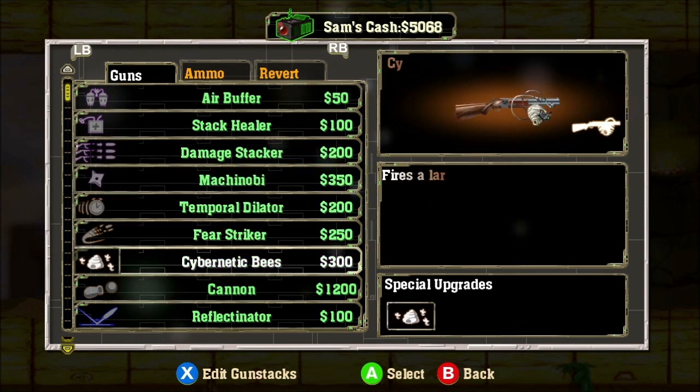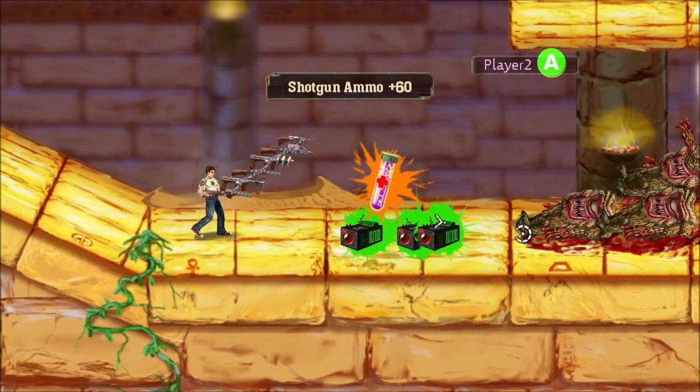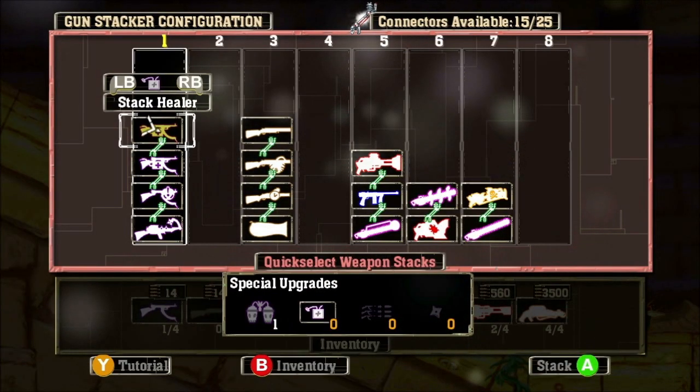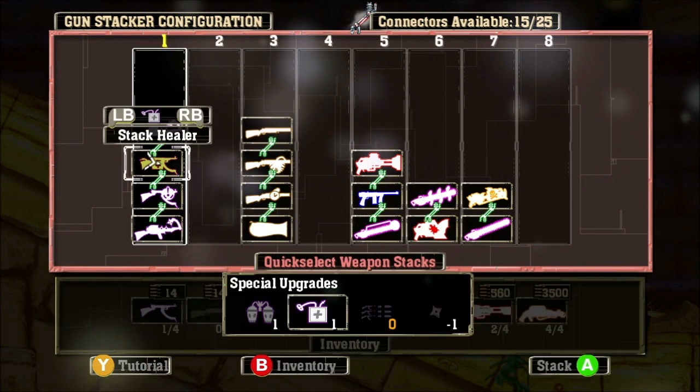In the game you can now buy over 30 gun upgrades from the trader, provided you've collected enough currency from beating Mental's monsters. Each gun type can be upgraded 4 different ways and you can switch between the upgrades any time in the Gun Stacker menu depending on what strategies you want to use.